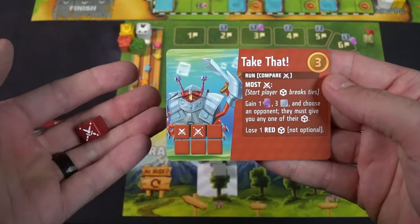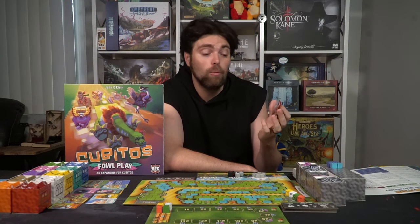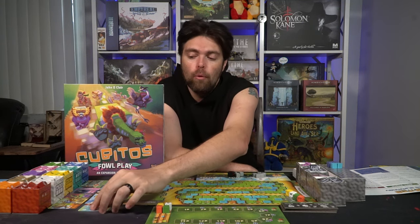Then you're going to go ahead and resolve combat. Combat is only affected by the red dice, and each red die has its own unique effects. For example, one 'take that' card says whoever has the most combat symbols showing gains one hand and three currency. Then you choose an opponent and they must give you one of their dice, and you have to lose a red die. Then combat ends.